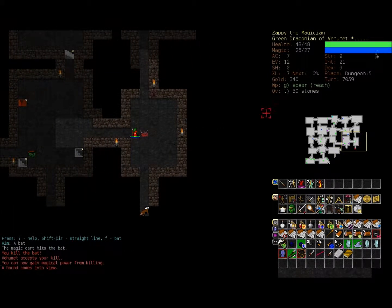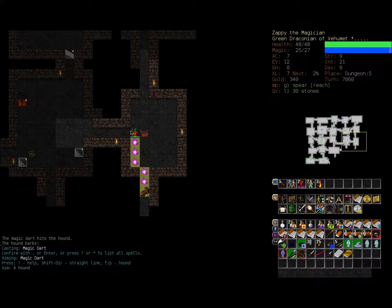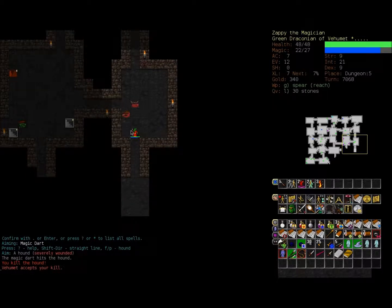We've also gained some favour with Vermet. Since we've killed a whole bunch of monsters he's noticed our presence and we've got a title: the Scholar of Destruction. The granted power I gain is magical power from killing — so if I kill monsters with spells I get magical power. That's awesome and really handy for Zappi.